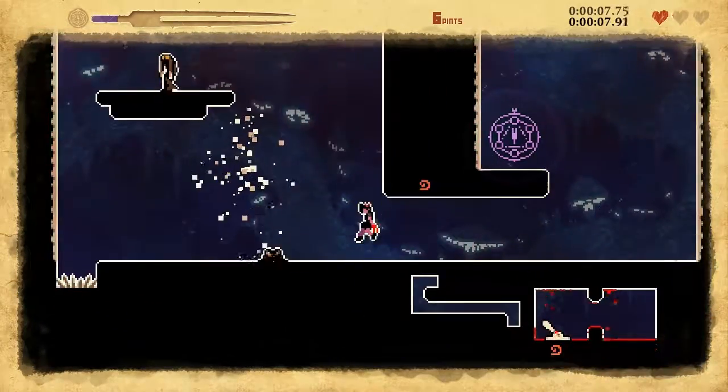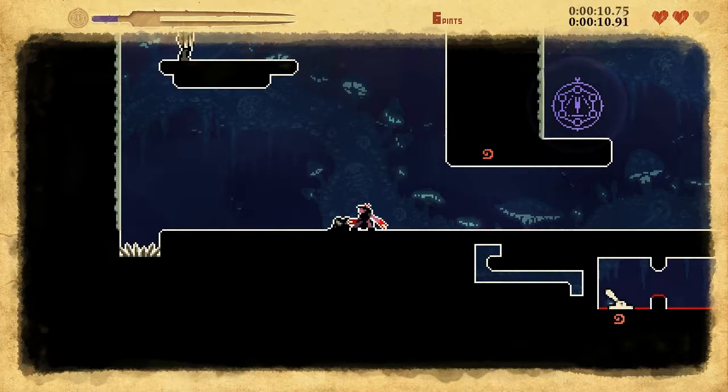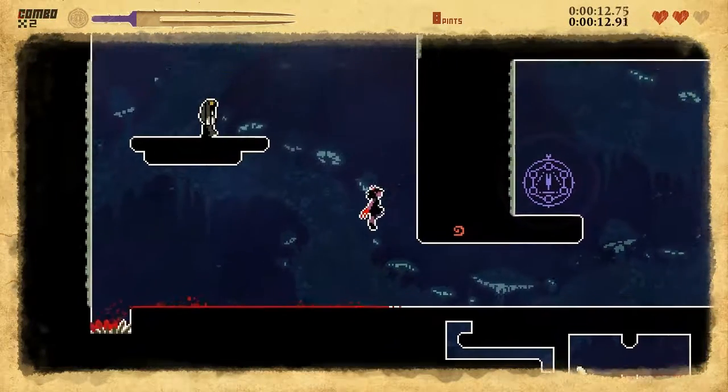Now, this thing is rare — you won't see it much — but what it does is shoot out a spike that hurts you. You can only kill it by crouching and stabbing it, because it's so low.